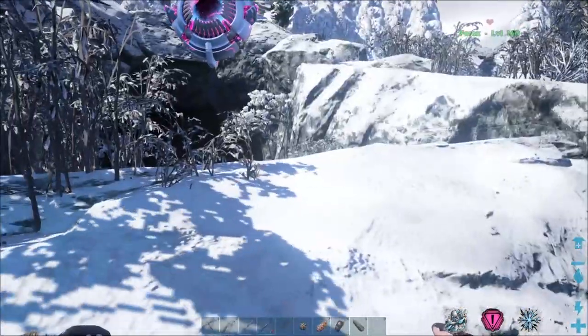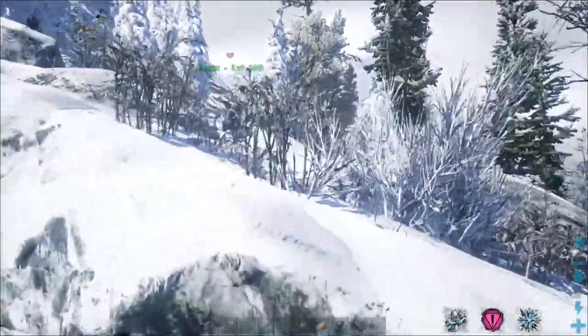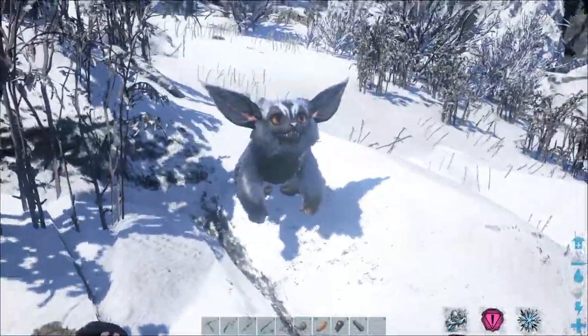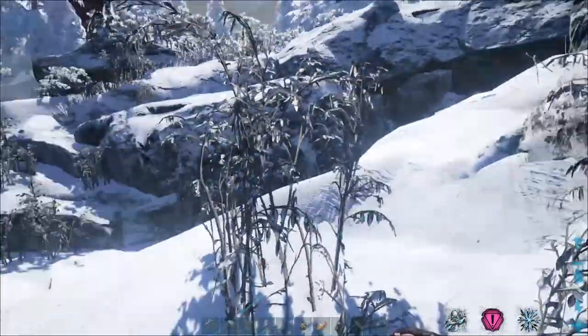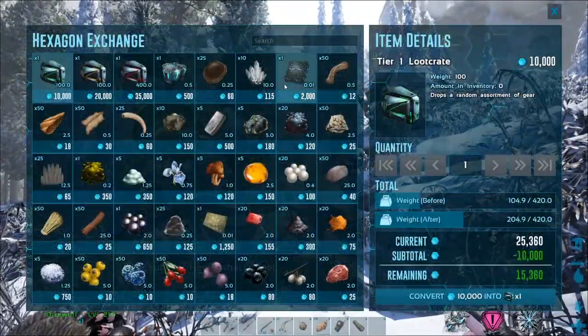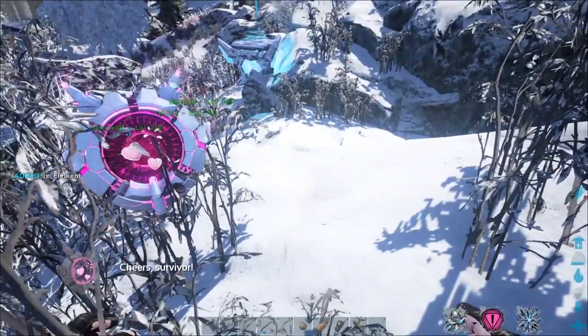We got one we transformed — he's way over there. He transformed back. So let's transform this guy once again, and to do that we're going to need some element. Let's exchange some hexagons and convert to one element.